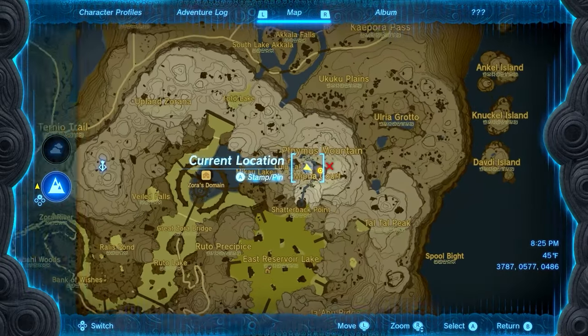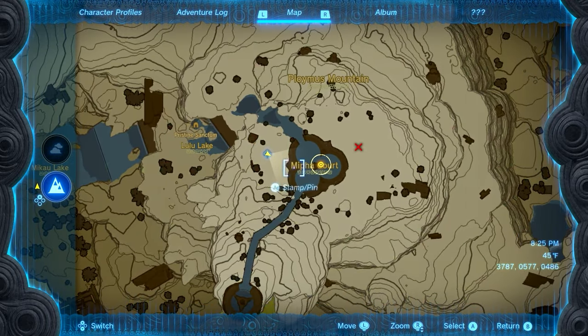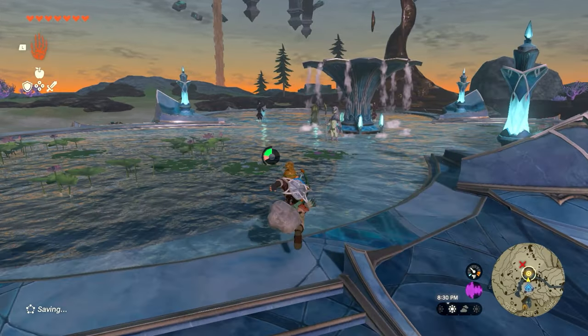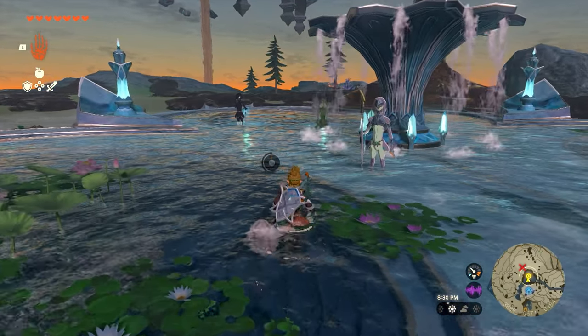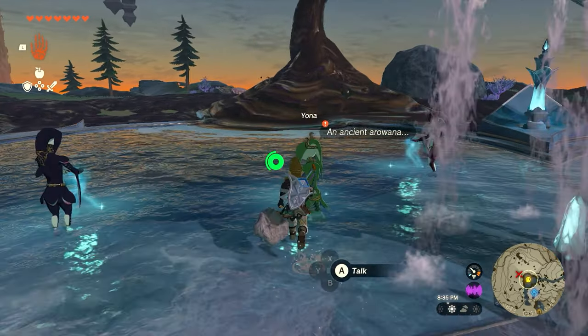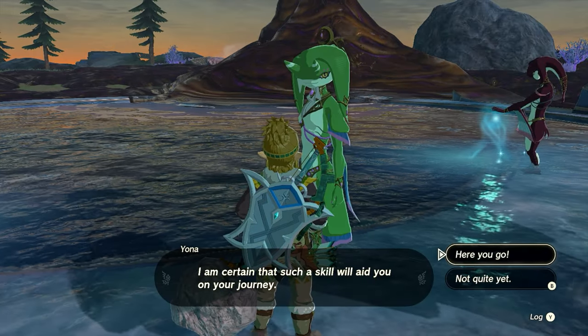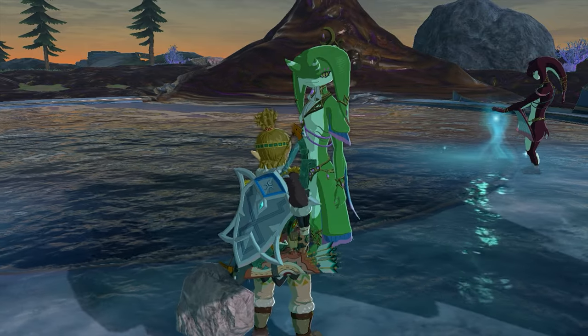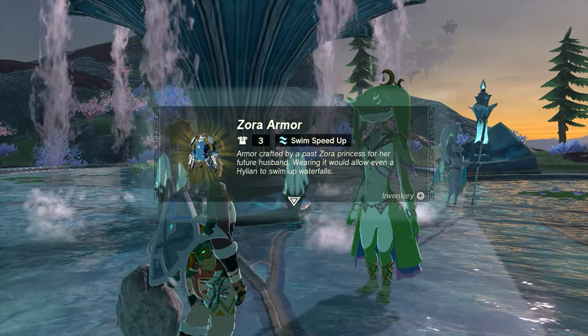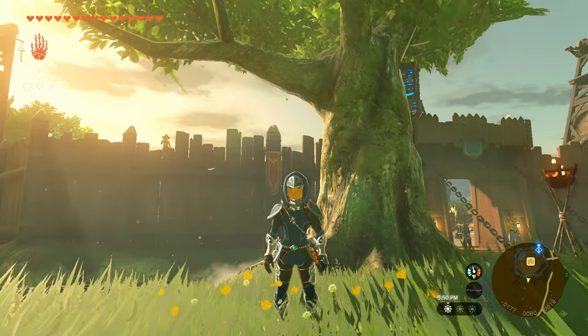Now we're back on the eastern side of the map at the Ahana Shrine next to the My Fault Core. Run over and speak with Yona — give her the ancient fish and she'll be able to restore the armor. Start the dialogue, and when you have the option, give her the fish. After a little more dialogue she'll trigger a cutscene and you'll complete the quest, rewarded with the Zora armor.